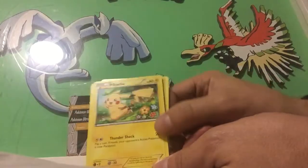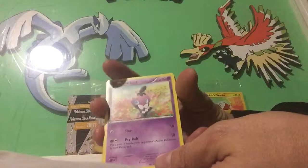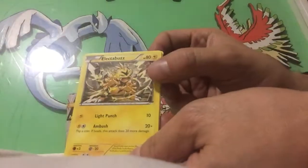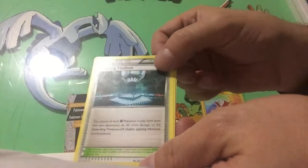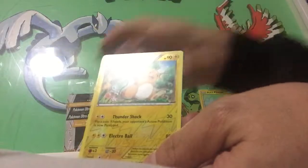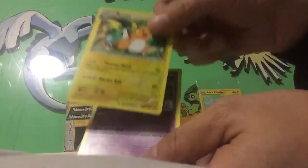Okay, what do we got here? We got Clefairy, we got Pikachu, Gothita, Electabuzz, Lickitung, Full Heal, Fighting Stadium, Pancham, and we got Raichu - that's the reverse holo.